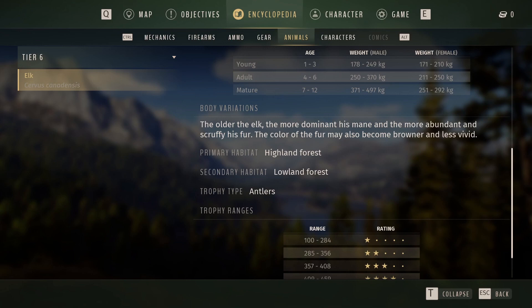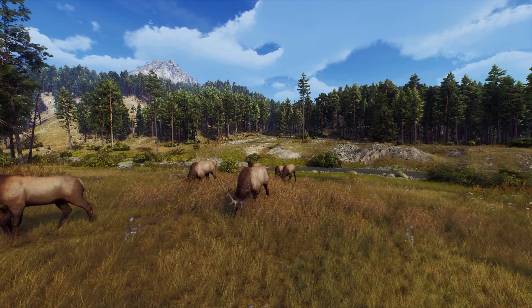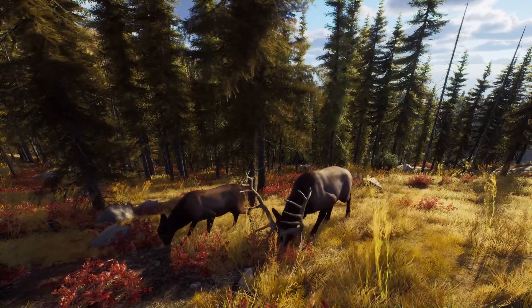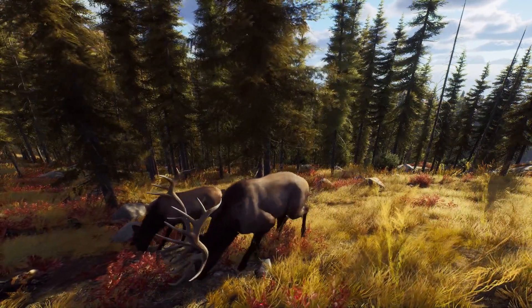Let's take the elk as an example. In the elk's encyclopedia entry, you will find that its primary habitat is highland forest. Yes, you will find elk in lowland forests as well, like for example in Green Acres. But if you are hell-bent on finding high-scoring elk, you will have better luck in the highland region of Thorn Springs.